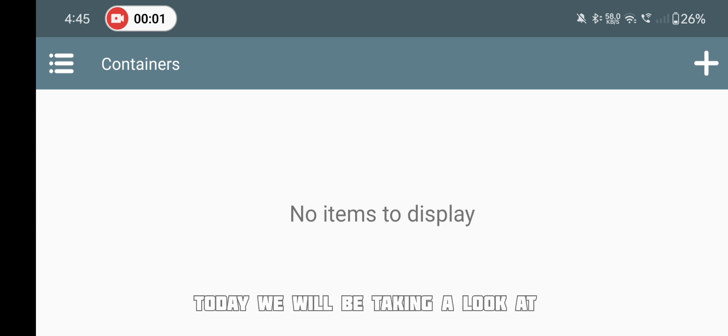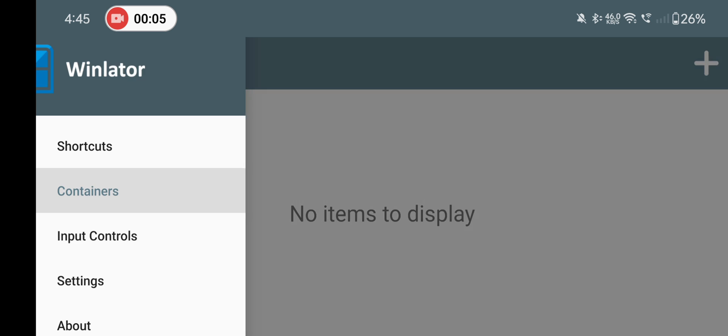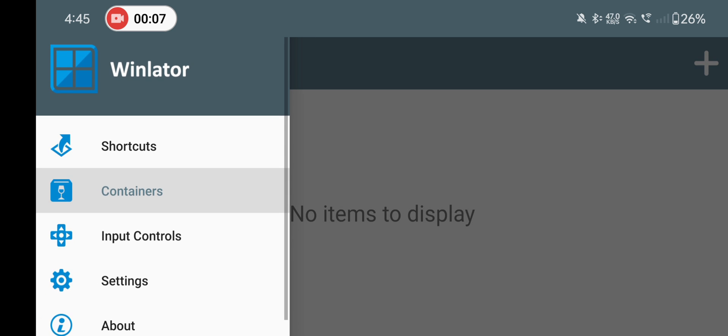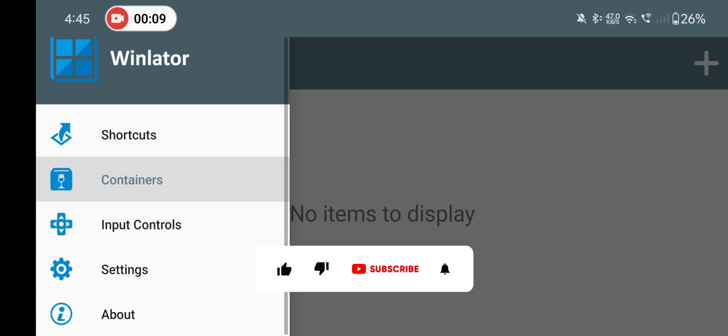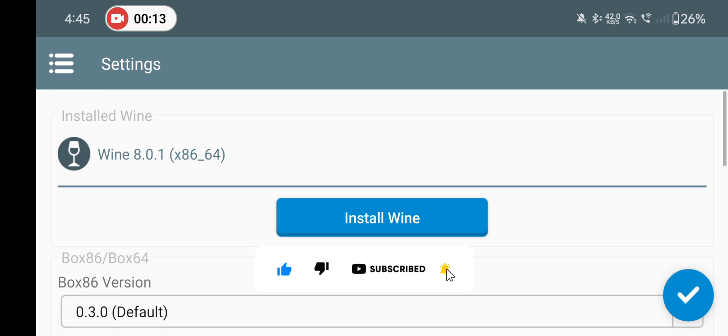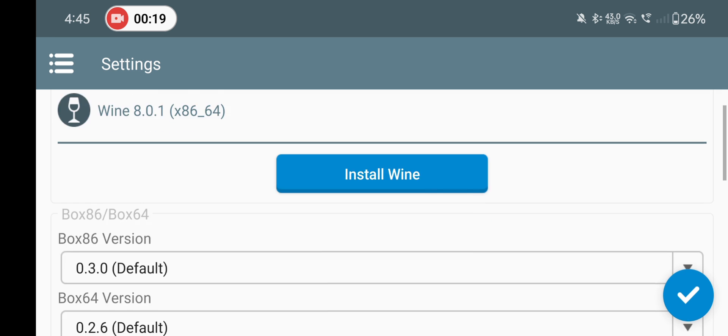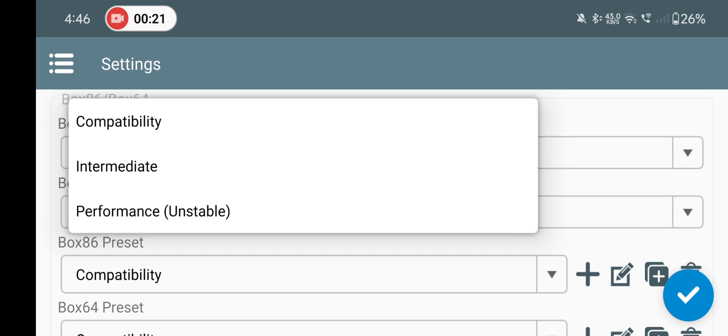Yo what's up guys, it's Aptrex here. Today we'll be taking a look at the Winlater Android 5.1.0 latest update, which is basically a development tester's build. It has been released publicly on its official GitHub page. In today's video we'll be taking a look at its changes and also testing out GTA 5. I won't be able to do my voiceover for the entirety of the video, but I'll showcase everything that's necessary, so enjoy the video.